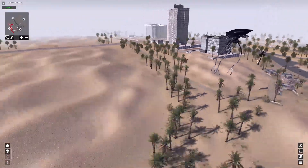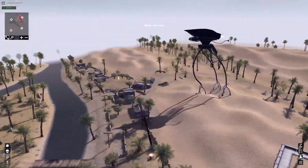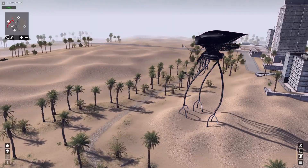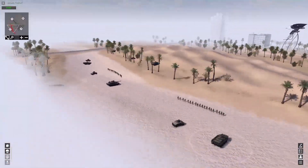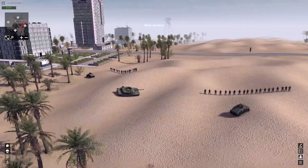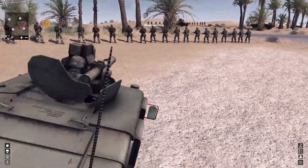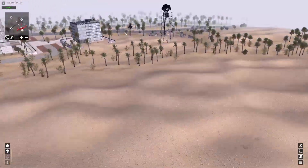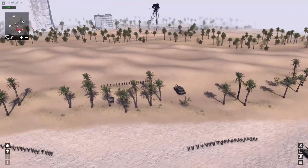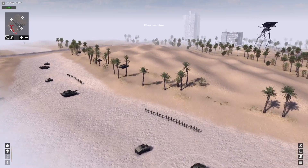In the previous War of the Worlds mod videos we were able to deal with one single tripod, not two, and I wanted to see if we could more efficiently deal with them. This time we have surrounded the tripod, and besides more tanks, we also have Humvees. The Humvees might not seem very strong, but the weapon they have is actually very powerful — just very slow. In the mod's early stages, it could take out a tripod with only two or three Humvees, but they've been updated and made stronger, so it'll be interesting to see how many it takes.